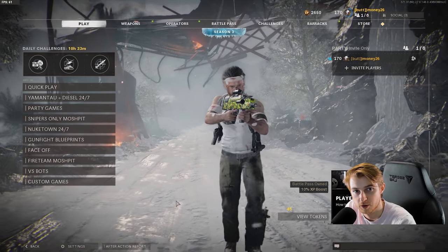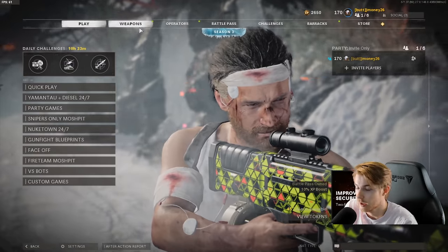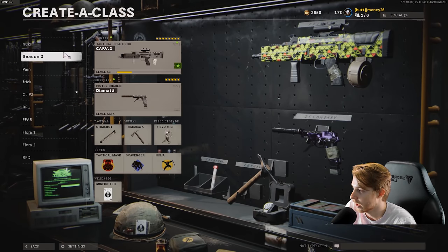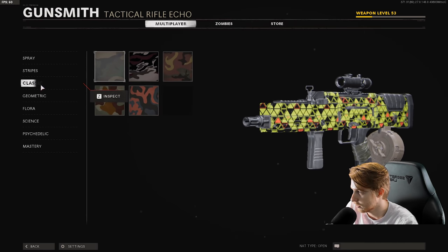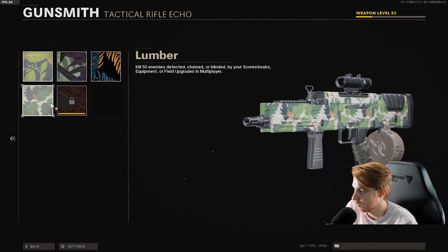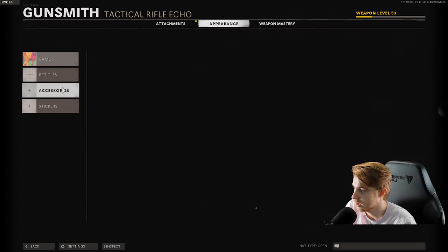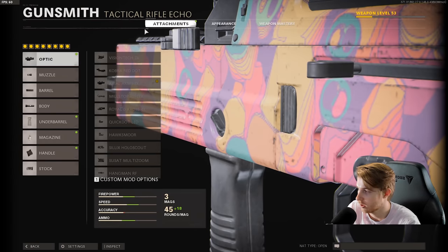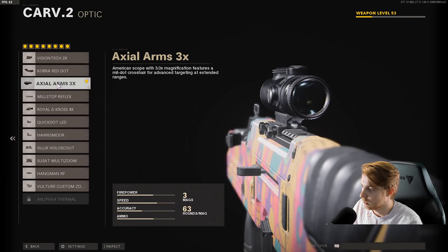Welcome back to the Road to Dark Matter series. They just released the Carve rifle today — it's a tactical rifle and we're about to get dark matter on it. Spray is done, stripes done, classic done, geometrics done, flora — we're literally one kill away. Science is done and psychedelic is done. We have it at level 53 so we don't have absolutely everything for it.